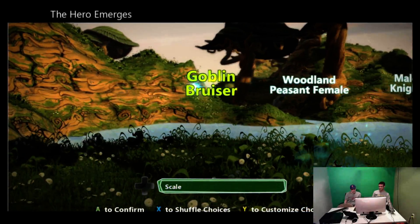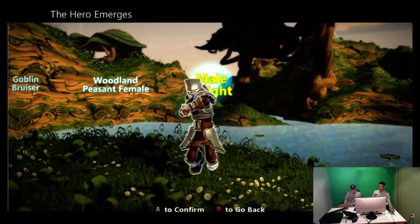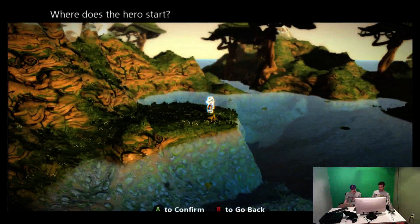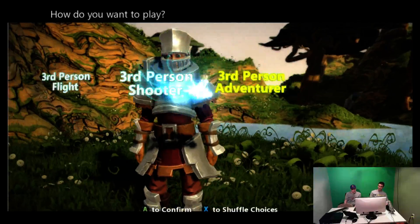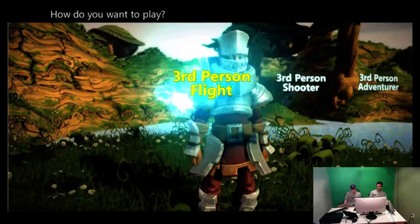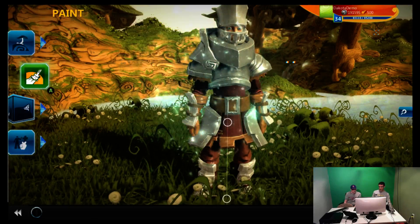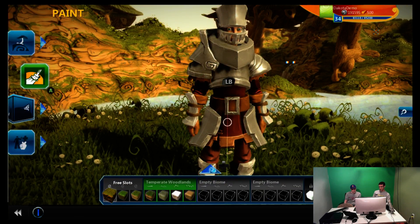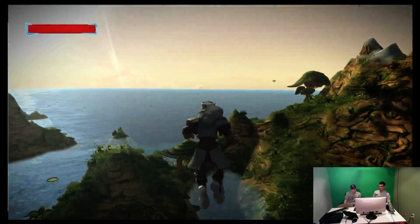Then you can jump right in and create your hero character. Let's go with a male knight — I can scale him up. I'm going to say I want this guy here; maybe he lives on the edge of the water there. And let's make him fly. Because he looks like he should fly in that outfit. Now, just with those quick steps, we've started creating our own game, and we have our flying knight in our mountainous world.